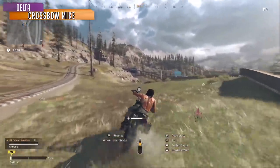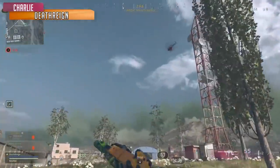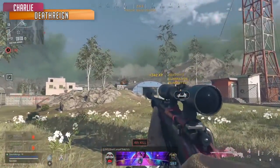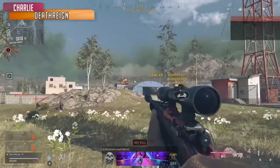Coming in for the Charlie spot — put a little wager on the line, 10 bucks if you snipe the heli pilot. All of a sudden he's hitting all his shots, even on a helicopter flying by. First shot. There's something to it, I swear.